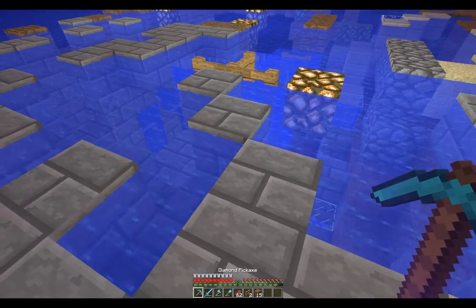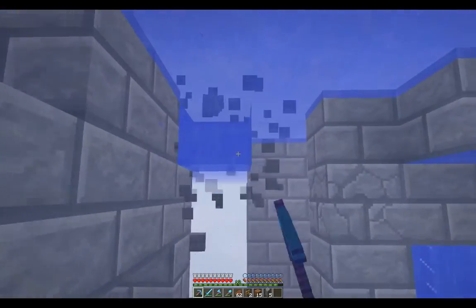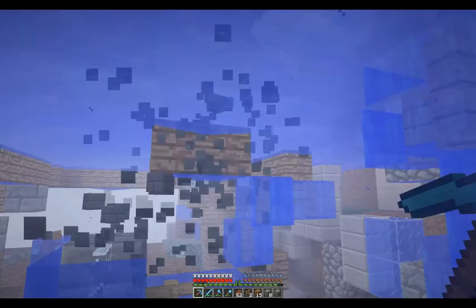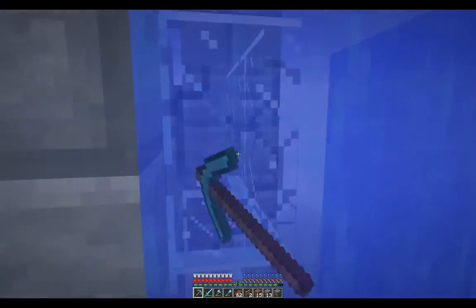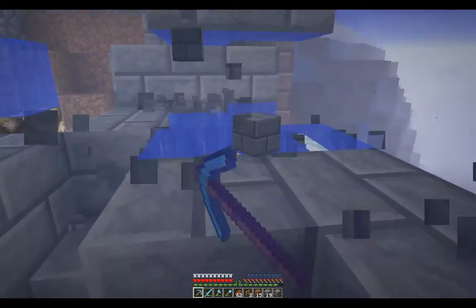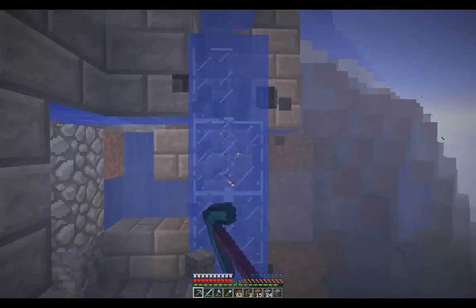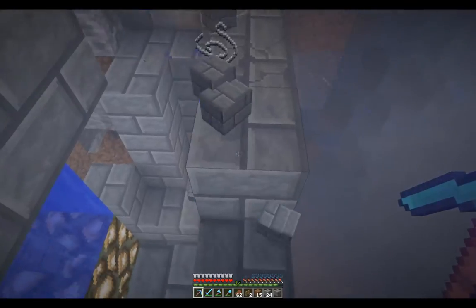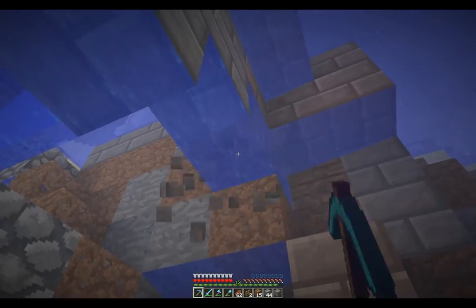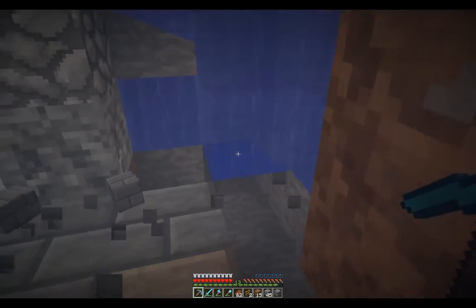My next trick now is to just go down here and start digging out. I've got water breathing so it's easy enough, though the breathing isn't so great. There's loads of glass here — it's just a case of digging down like this. I'm also digging out as I go along, leaving the top layer up. I don't think I'll find any more chests, but you never know.